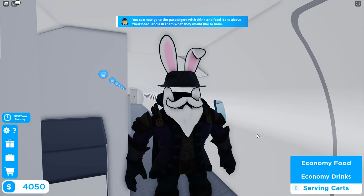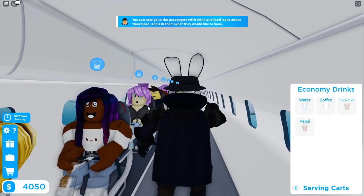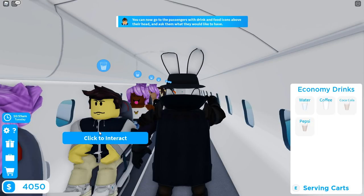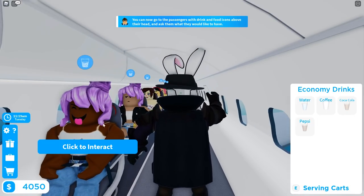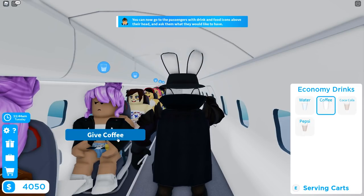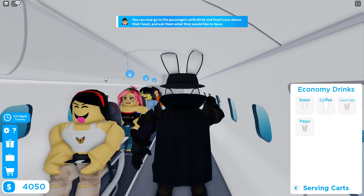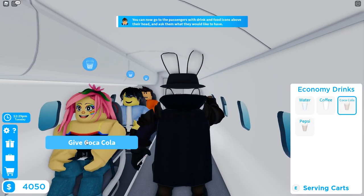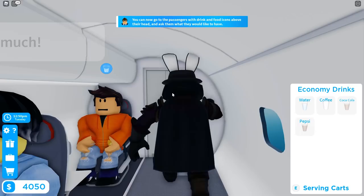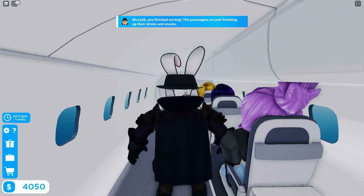Starting drinks — first passenger wants coffee. Another coffee. Another coffee. Is this a business flight? Then one Coca-Cola. Come on — someone order Pepsi! One Pepsi — now we're talking. Pepsi and Coca-Cola are tied. More coffees. Another Coca-Cola — Coca-Cola takes the lead. Coffee is definitely staying on the menu, water too. Let me know in the comments: do you prefer Coca-Cola or Pepsi?